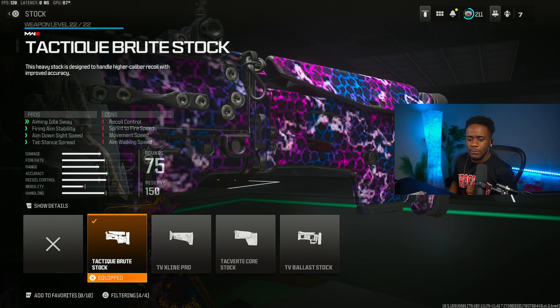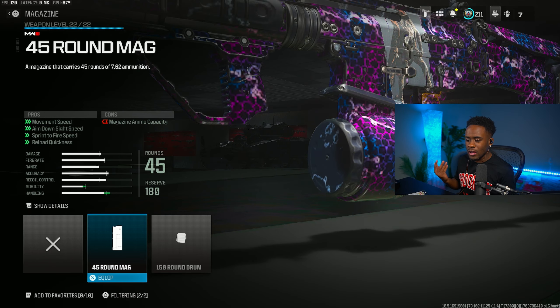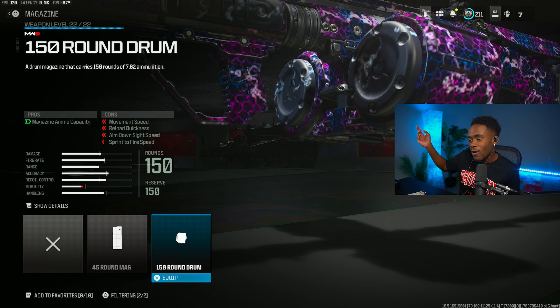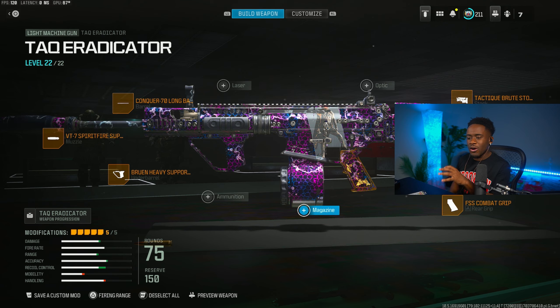The Taq Eradicator is an LMG so your biggest standard mag is 75 rounds, which is honestly enough to wipe an entire squad by yourself. However, if you want to be even more greedy with this gun, you can rock the 150-round drum mag, which is absolutely crazy in my opinion. This is by far the best long range gun you should be rocking right now.